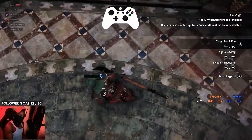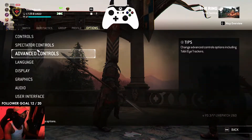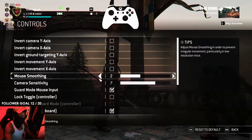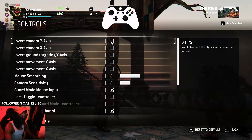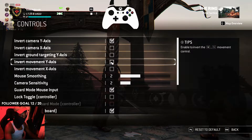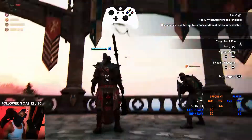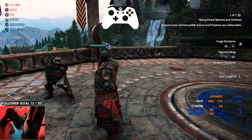You're gonna notice it's a little bit fast and the Y-axis is inverted. To fix this, press Escape to go into your Controls. Once you're in Controls, bring down your Camera Sensitivity and invert your Y-axis. Once you do that, you should be good — everything's working as intended. And yeah, that's pretty much it.